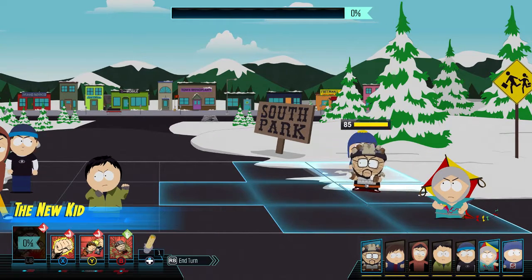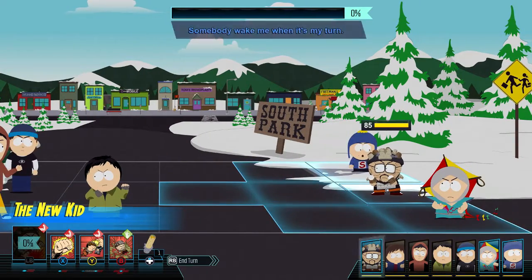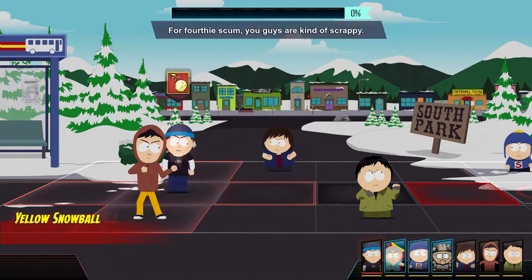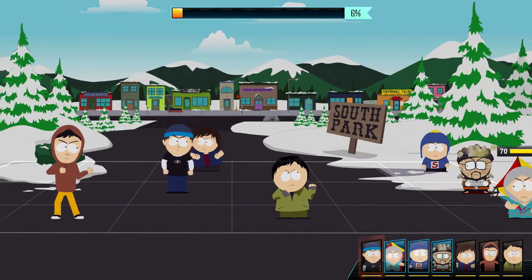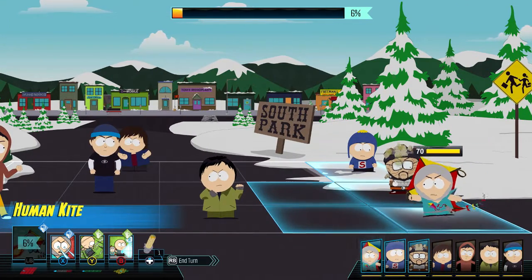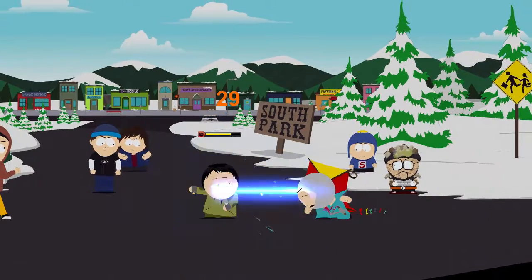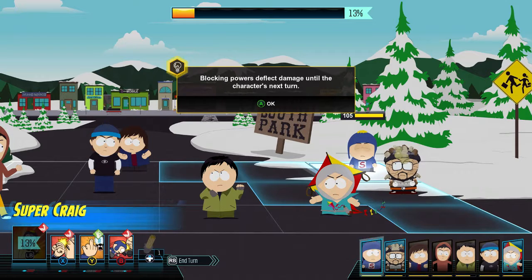I can't use any abilities. I'll let them move up first. He can actually hit me from there. Let's start out with a clean attack right here. Not bad. Craig's blocking power allows him to deflect damage. Blocking powers deflect damage until the character's next turn. When blocking, a character is only hurt if knocked back or hit with enough damage to break the block.